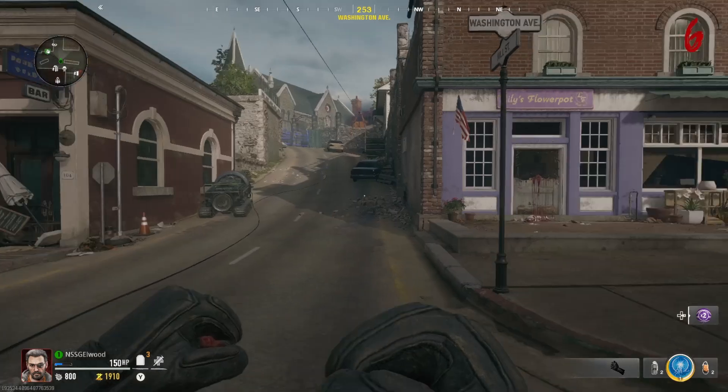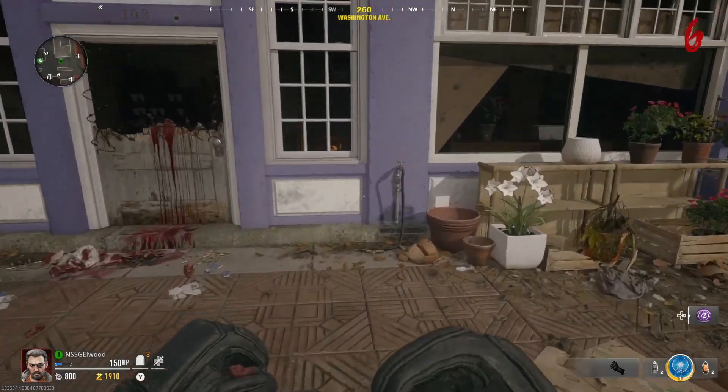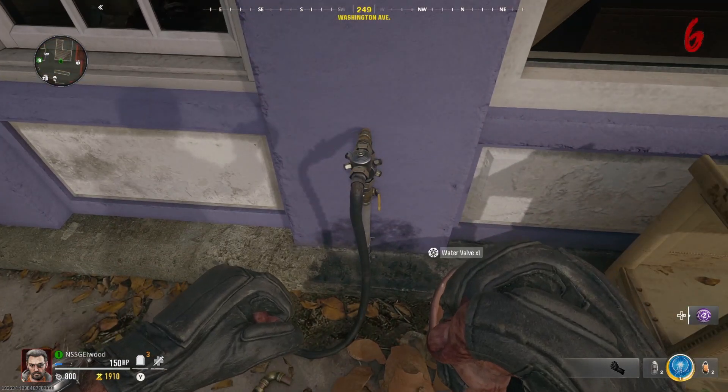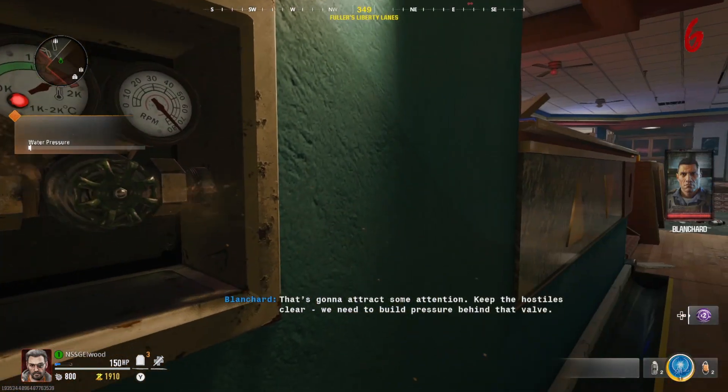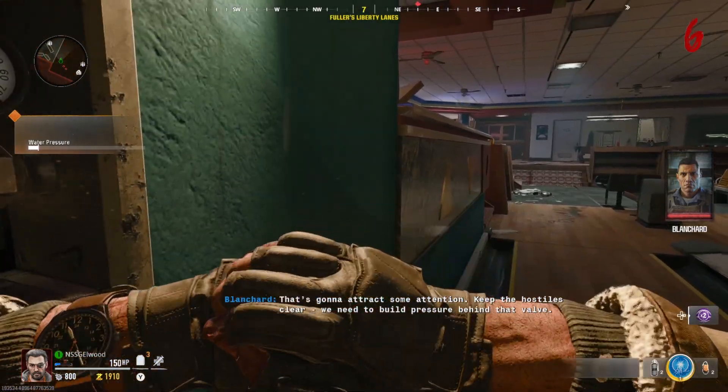Step 2. Now you need to pick up the water valve that's just outside the flower shop. This can be found just down the road from Speed Cola. Once you have this, make your way to the bowling alley and melee this panel on the wall. Once you've done so, you can insert the valve.